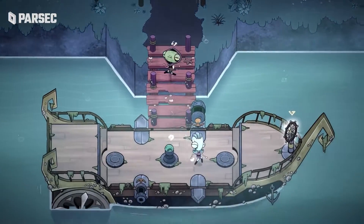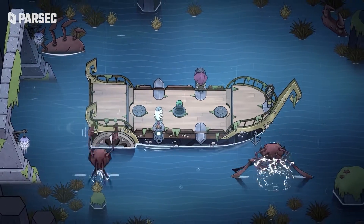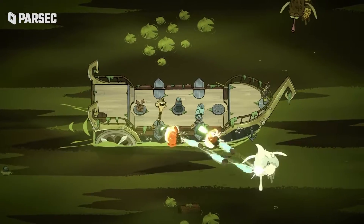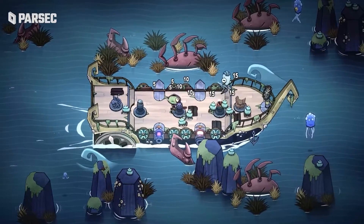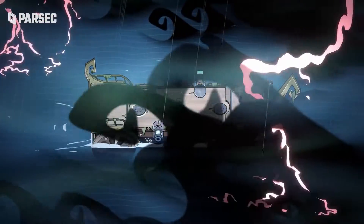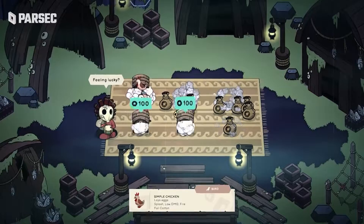It's made for co-op, so you and someone you tolerate will have to put differences aside to defend your ship against dreaded sea creatures. On top of animation and artwork that could become a cartoon, Ship of Fools is the kind of game where every playthrough has something new. Different islands, combat encounters, items, combos, and more make sure you get your money's worth.